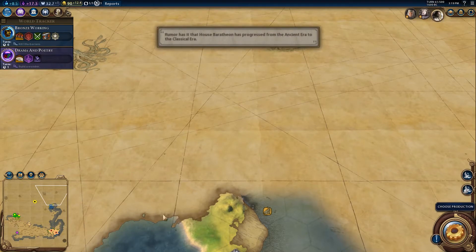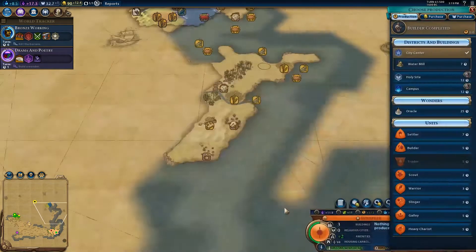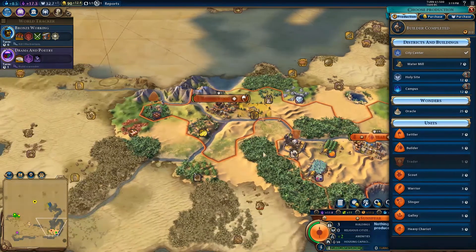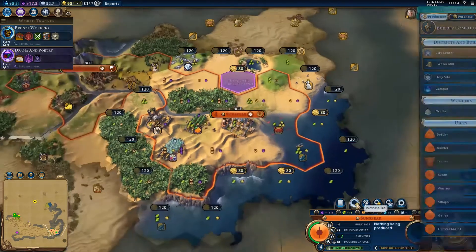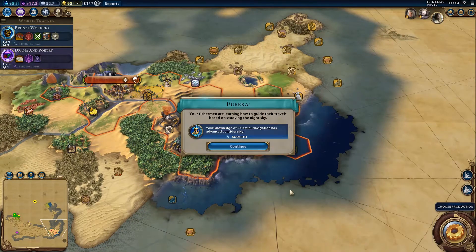I kind of half-want to bring Dorne up here and found Storm's End if it's not founded already. That should be Griffin's Roost — I thought it was right on the water according to the books, but I could be mistaken. I've been mistaken a few times already. The cocoa isn't going to do a lot for me. We can't afford it — so celestial navigation, and then we probably want to send you over here to help out.